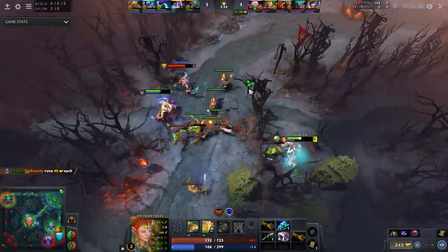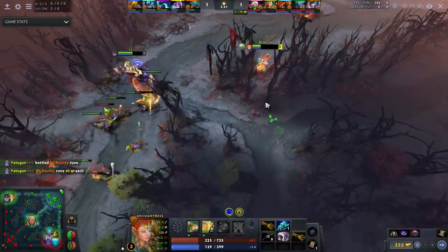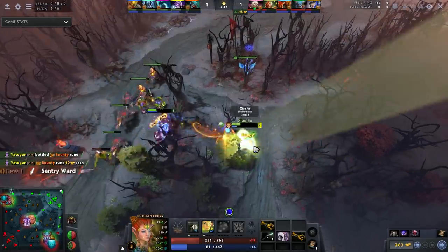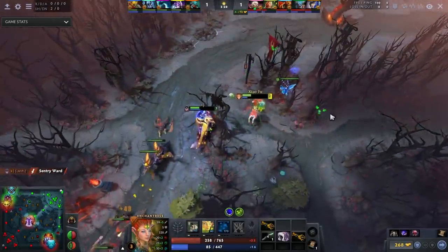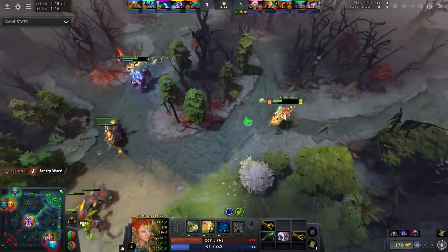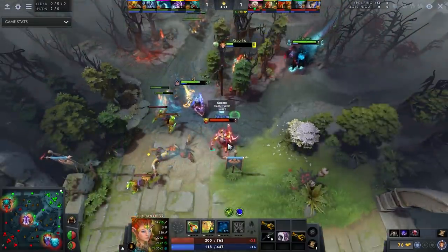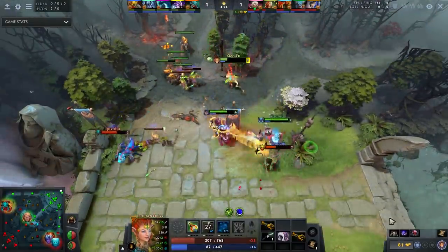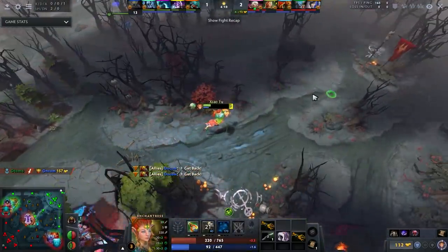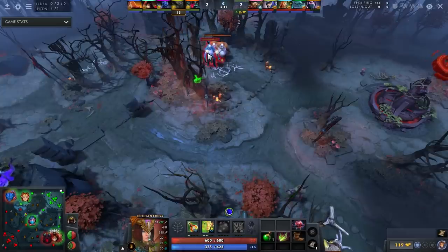At level one, Enchantress can take Impetus or Enchant depending on whether or not you think your large camp is going to get blocked. If it isn't going to get blocked, take a big creep at minute one, send it at the off laner, then have Luna beam them. All of a sudden you'll have a Luna who's level four when the off laner is maybe level three, and the lane only gets worse. Enchantress can take Nature's Attendants if Luna's getting pressured and heal her up, or take Impetus and do pure damage on a six second cooldown.